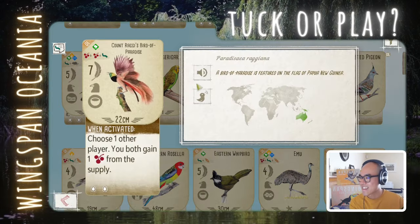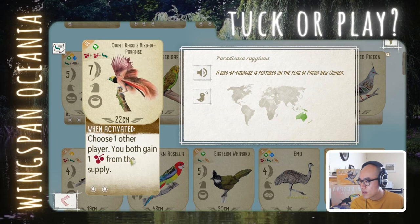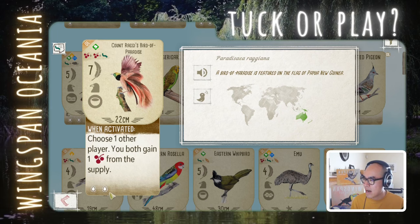Count Raggi's Bird of Paradise — big bird, 7 points. Choose one other player, you both gain a cherry. So you're sharing food. This is kind of like the Hermit Thrush or similar birds from the base game. I'm not impressed. Just saying tug because I'm not impressed by the power. Kind of okay, but I'm going to say tug on this.